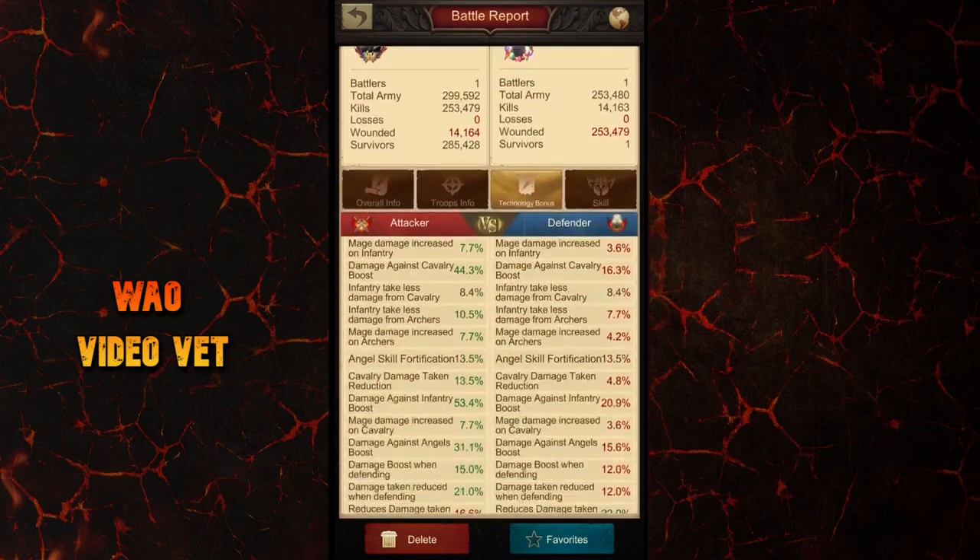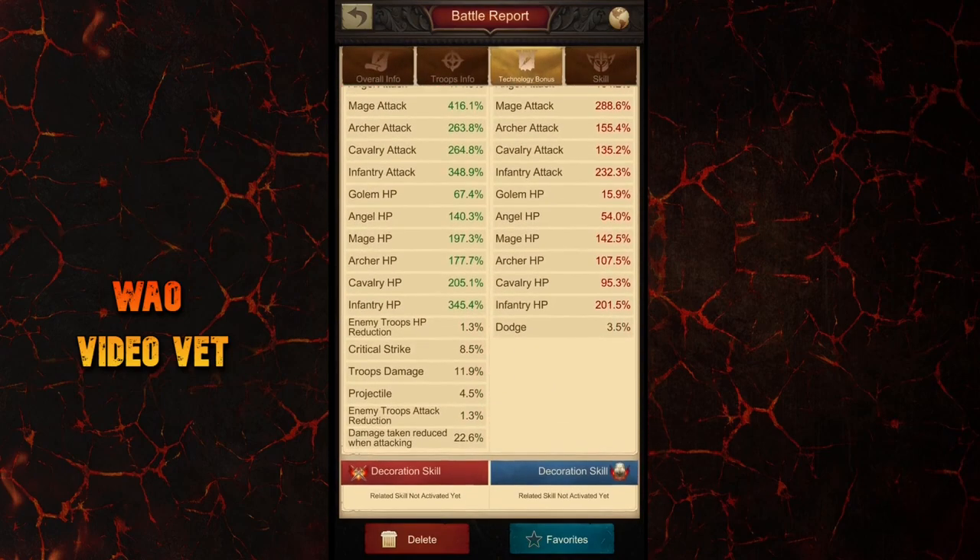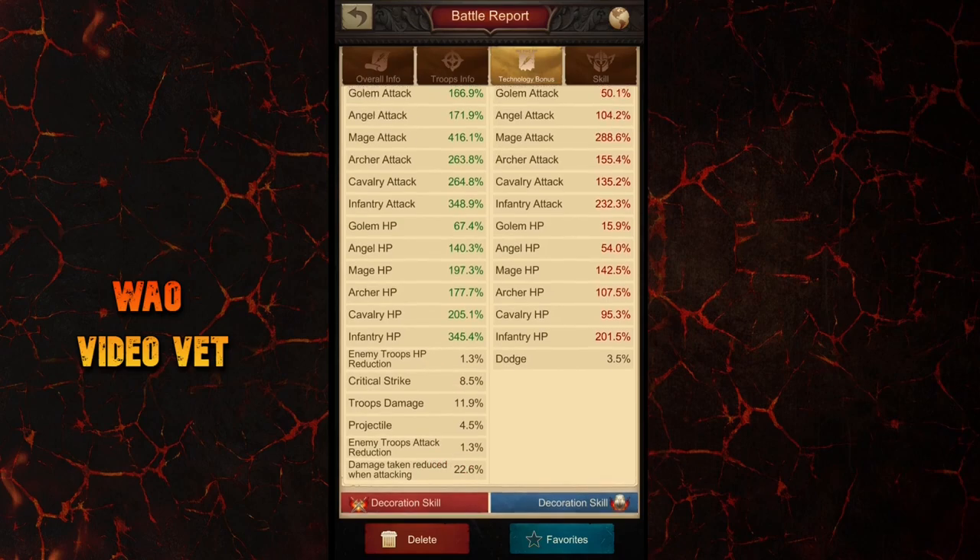Note that the battle reports won't show the effects from blue and purple decorations explicitly. The stats will simply be added to the existing percentage, unless it's something new that you didn't have before, like the enemy troops attack reduction or the enemy troops hit points reduction.